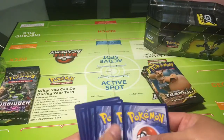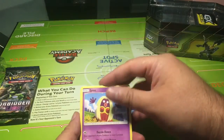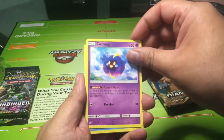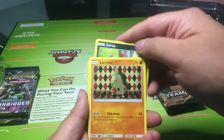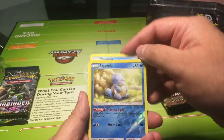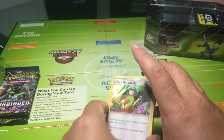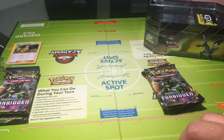Opening my first Team-Up pack. We have Water, Jinx, Kangaskhan, Nidoran, Cosmog, Magikarp, Zorua, Larvitar, Psyduck, a Reverse Holo Squirtle, and Erika's Hospitality as the rare. Nice pack for Team-Up.